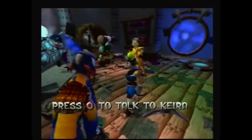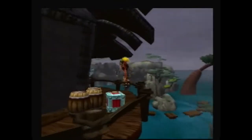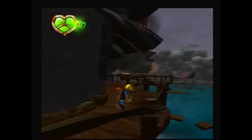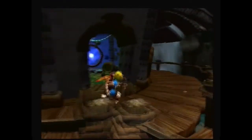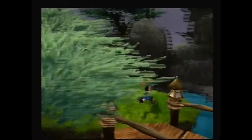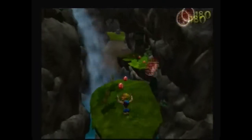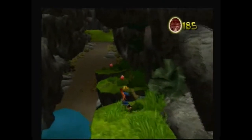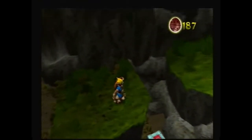What you want to do now is go over here and get that scout fly sitting right there — I had no idea it was there. Basically, this whole walkthrough right here is mostly just talking to all the villagers. Go down here and there's a scout fly right there.